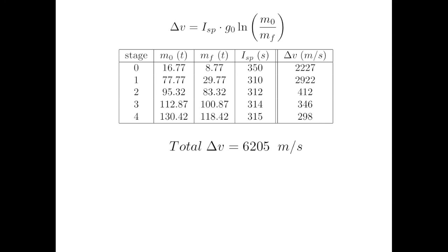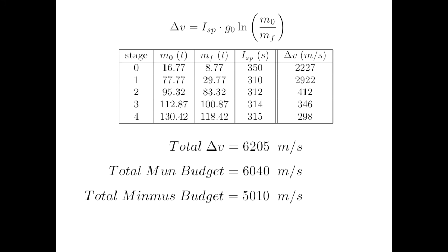Recall that the moon mission's budget was 6,040 meters per second — that would be tight, but entirely doable. However, we left our crew in orbit about Minmus, and the total budget for that mission was 5,010 meters per second, so we have over 1,000 meters per second to spare. We can now be fairly confident that we should be able to get the Kerbal-X down to the surface of Minmus and then back to Kerbin. That's going to have to be for the next tutorial. I thank you for watching and hope to see you then.